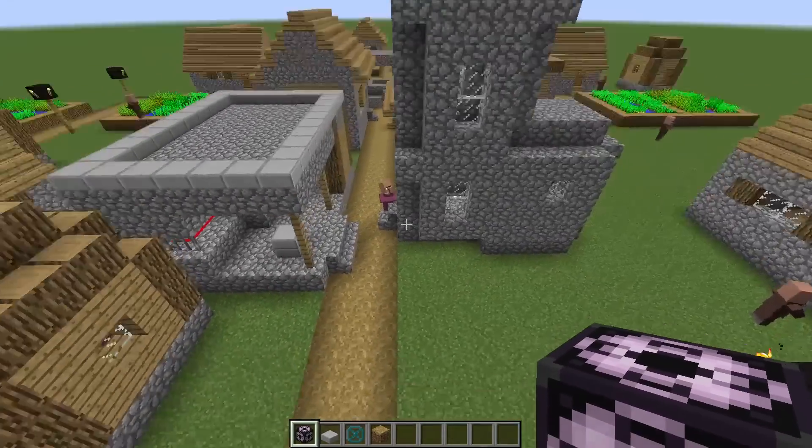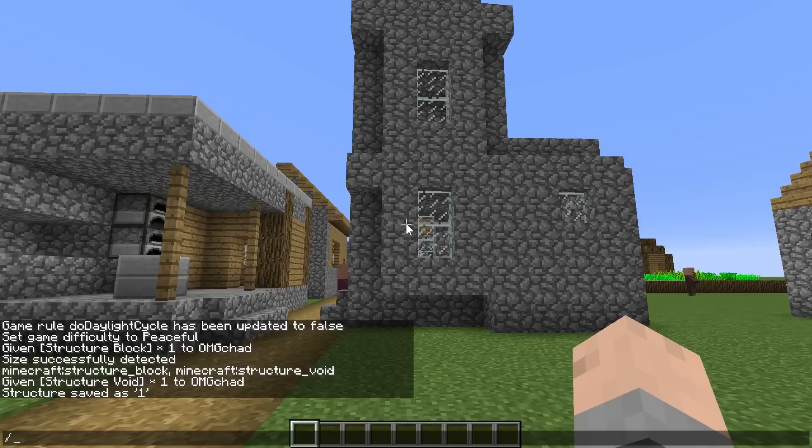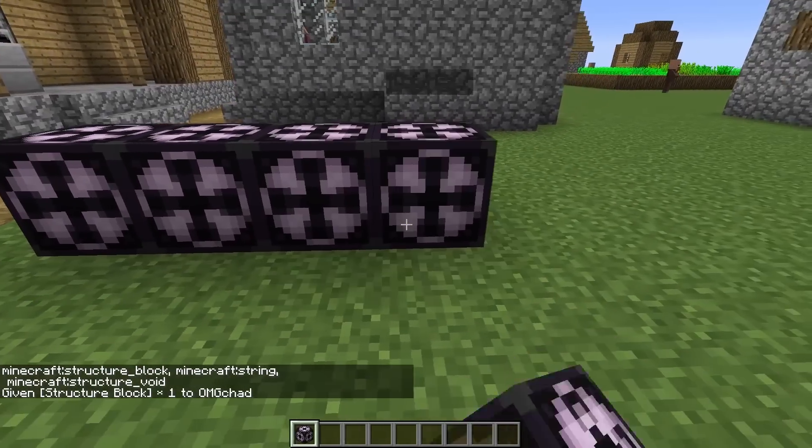Here is how these structure blocks work. First, we're going to act like you don't have any. So you're going to have to give yourself — give either your name or @p, which is the closest player — Minecraft structure block. And that will pop one into your inventory.